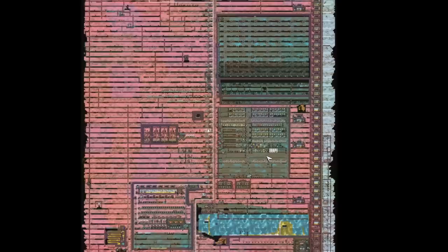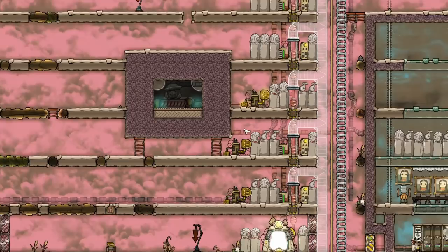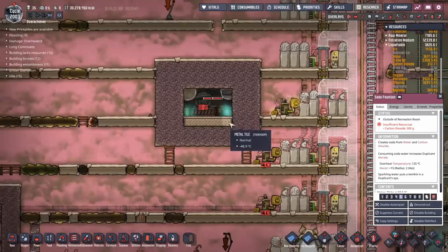We're back with some more Oxygen Not Included. Today we're going to get on to some decor stuff later, but for the time being there were a lot of questions about this particular design where I dumped a bunch of carbon dioxide in here for this soda fountain. People were advising me that the carbon dioxide dupes exhale — they give about 1.2 kilos a cycle — could actually be used instead.